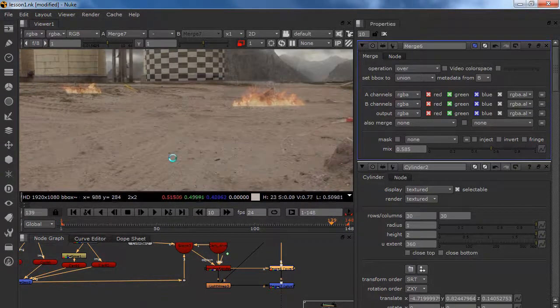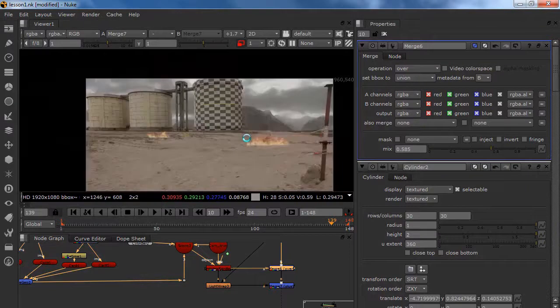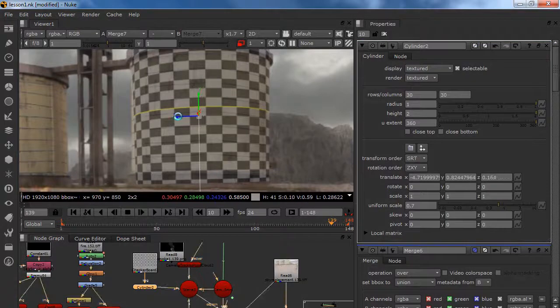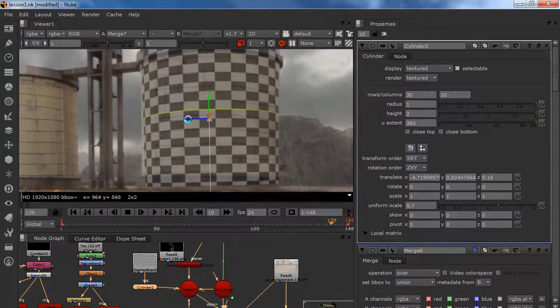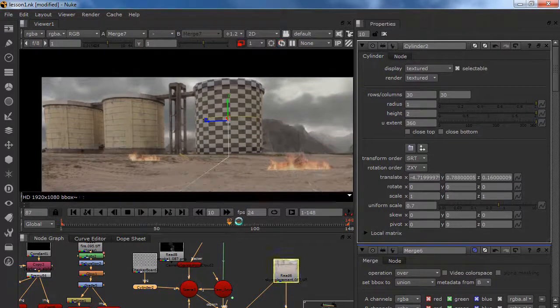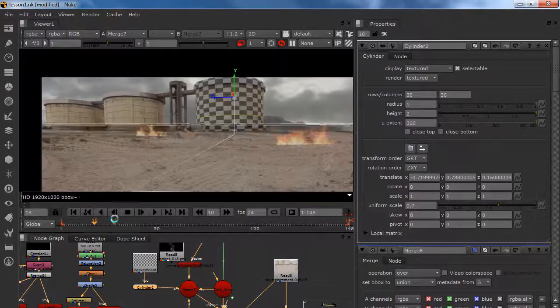We are going to put our robot, then foreground smoke — that is how I usually work. I work on my far background, then my background, my mid ground, and then my foreground. We have our building over here and our cylinder. I am going to move it up a little bit so it fits in the right space, then move it a little bit down. As you can see we have our cylinder moving nicely with our background and our building.